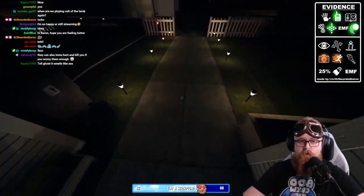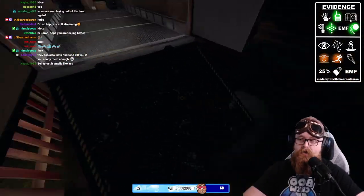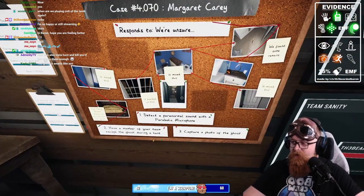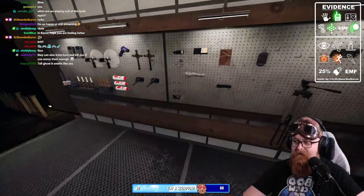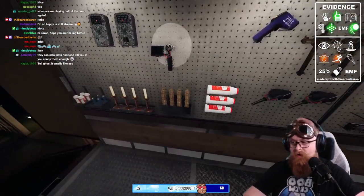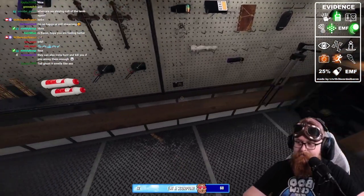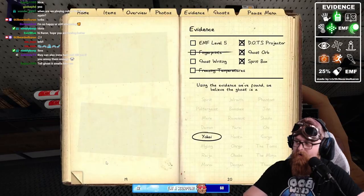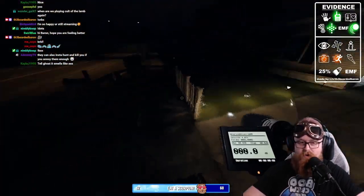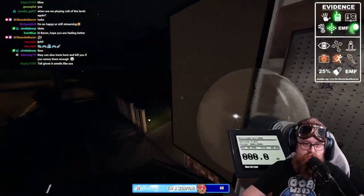That's why I always reset the doors — if a door opens and it's the only one open, you automatically know that's the one. We still need the parabolic mic, need to escape during a hunt, and capture a photo of the ghost. With the ouija board you could theoretically get more points, but you also run the risk of dropping your sanity — we're at 80 so we're still doing solid.